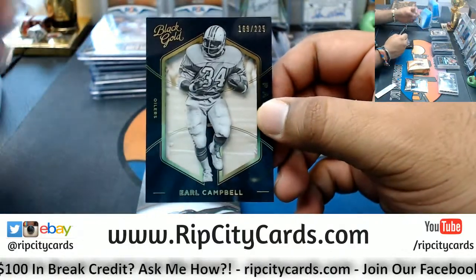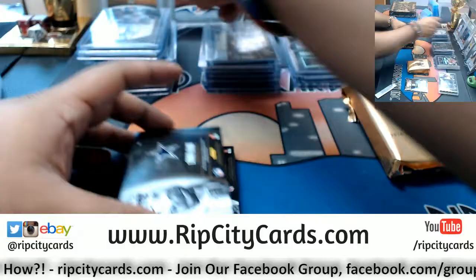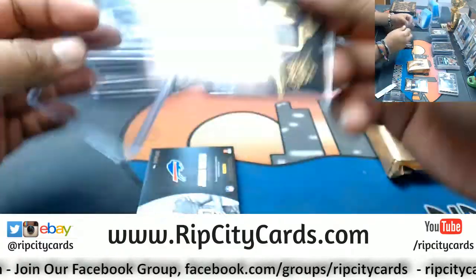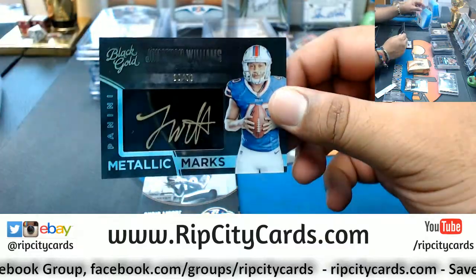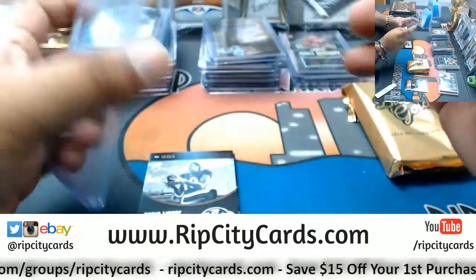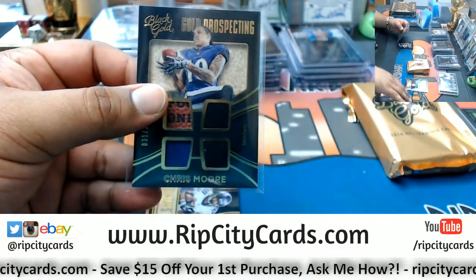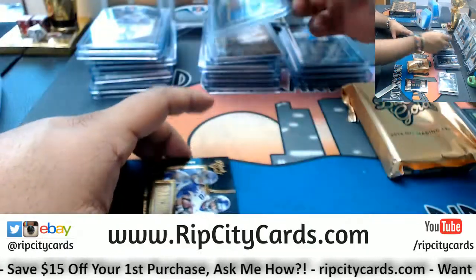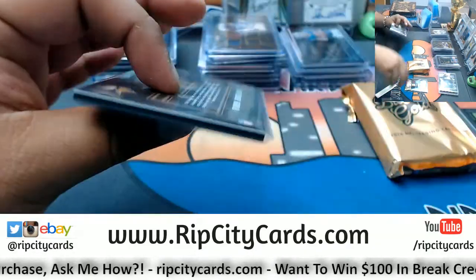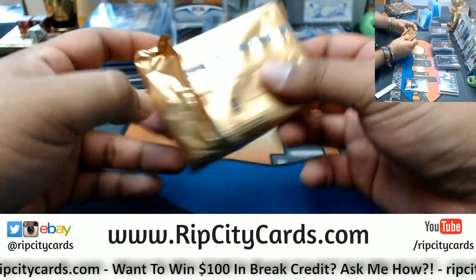Alright, we got Earl Campbell to 225 for the Oilers — I forget, I think they're the Titans. Zeke Elliott triple relic to 249, Cowboys. Jonathan Williams of the Bills numbered to 50, the metallic gold. Bills with a hit. Chris Moore of the Ravens to 249 quad relic. For the Vikings, franchise gold — Teddy Bridgewater, Adrian Peterson, Stephon Diggs to 225. I wonder how they're going to do this year with Kirk Cousins at quarterback.